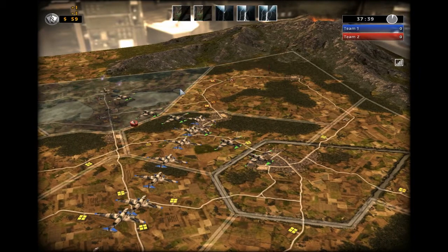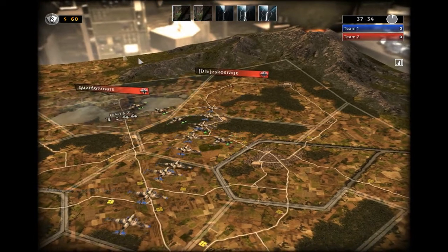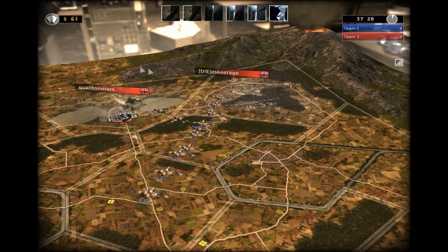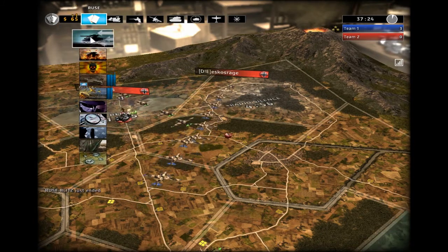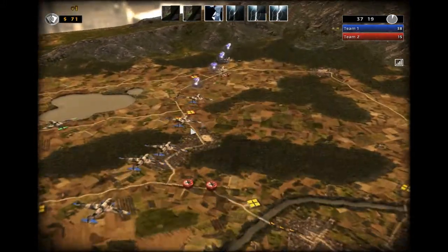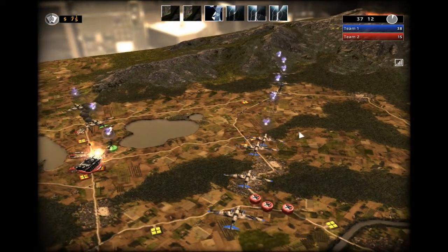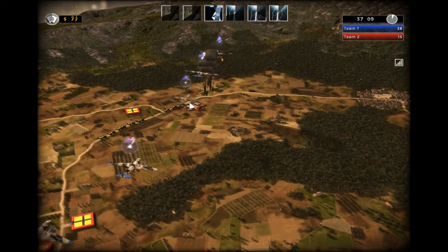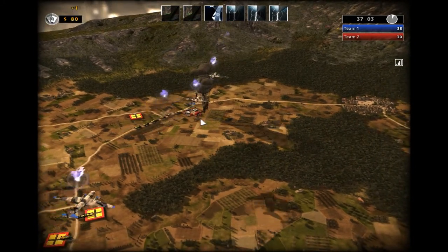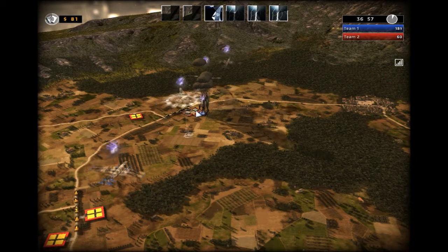You'll see here that my teammate puts blitz on his air transport so he gets there quicker. He's already dropping, but he sees some heavy units there shooting some of his planes down, so only some of his paratroopers actually make it in — but enough to cause a decent amount of trouble. At the same time, my paratroopers have a much easier time getting in because my opponent didn't build any anti-air units. My paratroopers come in and cause havoc while my teammate is punishing the guy in the middle.